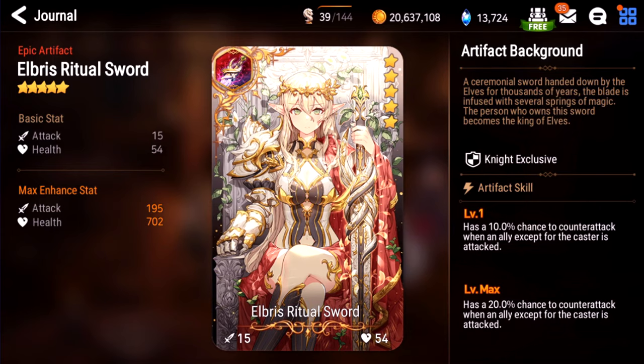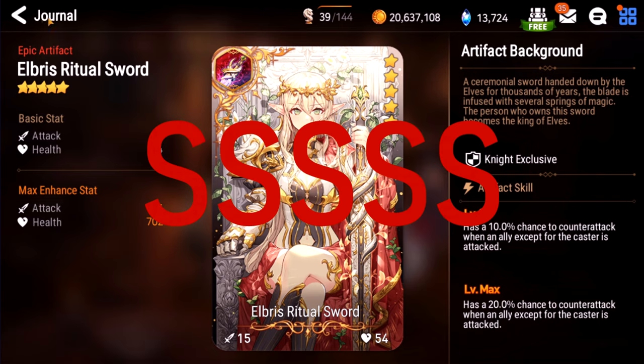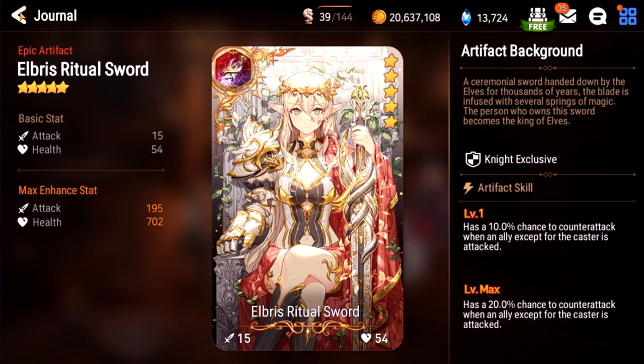Elbris Ritual Sword. This is like an S squared — this artifact is rigged as hell. It says 20%, but really it feels like 162%. Every single time I attack, anyone who's running a Charles has Elbris. I'd say at least 60% of FCCs have Elbris. I think it feels like more than 20% because it's additive when there's more than one ally being attacked, so basically you're countering all the time. This one is a hard S — God-tier artifact in PvP.